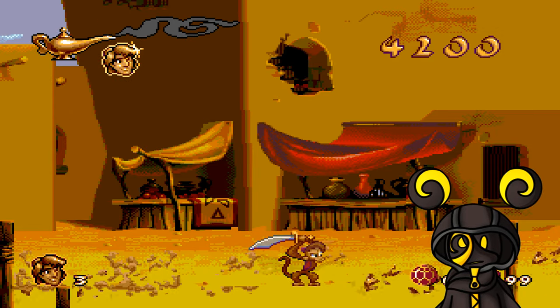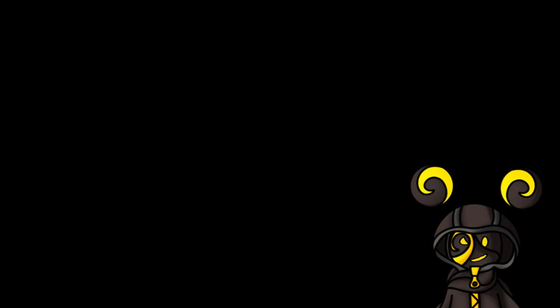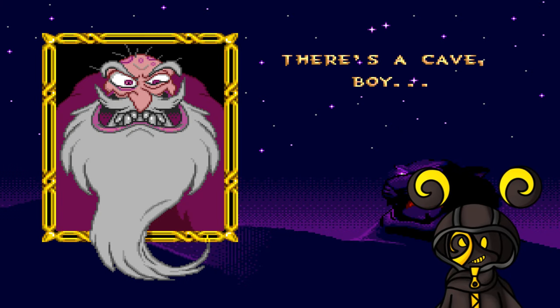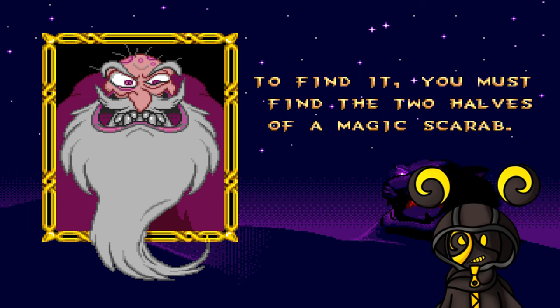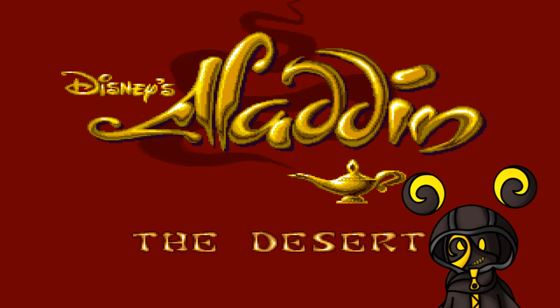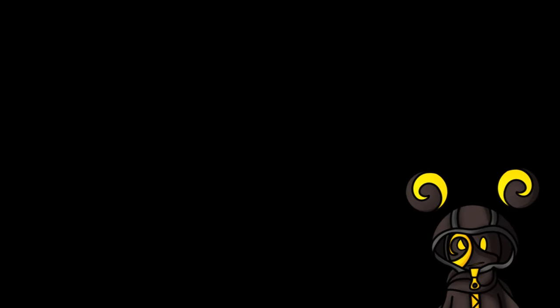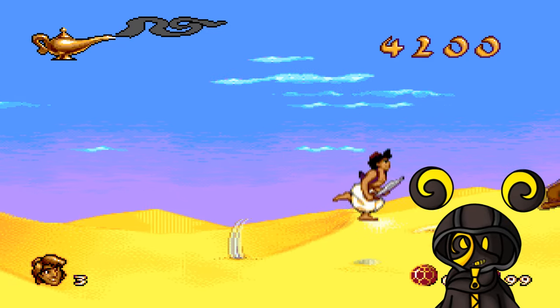Navigating through the level — come on, get down from here! Having escaped from the guards, Aladdin is approached by an ancient beggar who tells him about a Cave of Wonders filled with enough treasure to make all his dreams come true. He must find the two halves of a magic scarab — the first half is lost in the desert. I'm having so much fun! This part wasn't actually in the movie though, right?